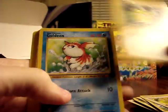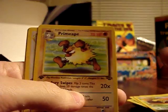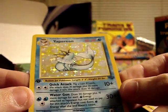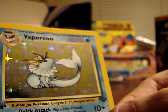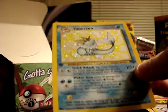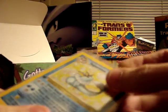Pikachu, Goldeen, Venonat, Nidoran Female, Mankey, Exeggcute, Jigglypuff, Exeggutor, Primeape, Persian, and Vaporeon Holographic! This is my first holographic card of the box. Vaporeon's a pretty nice card, can't really complain. There's sort of a misprint on the holographic — kind of a circle where there's not really a proper shiny part, which is kind of interesting. I'm going to slide these into penny sleeves right away, just to keep the holographics a little bit extra protected.